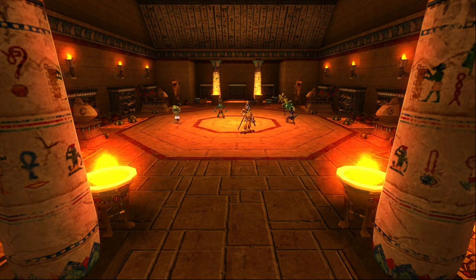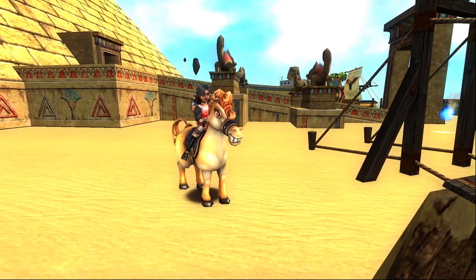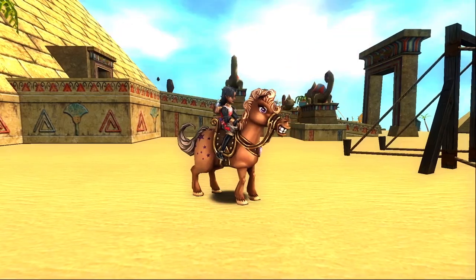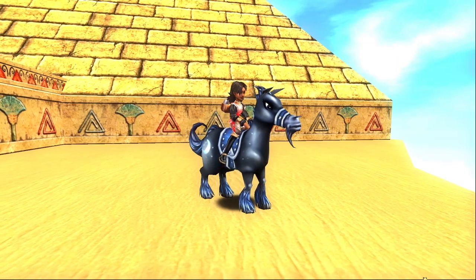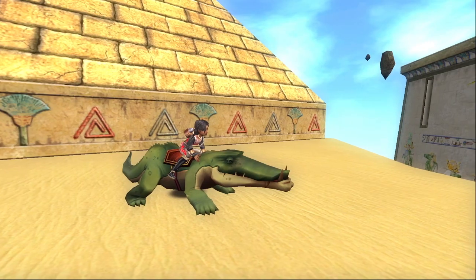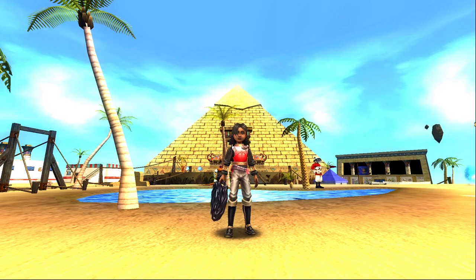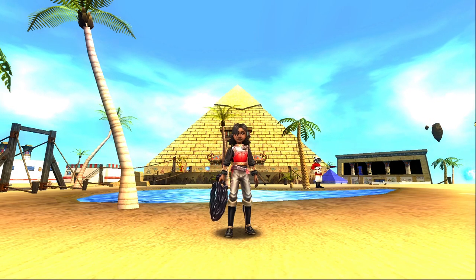I also do not have every single mount, so for the mounts I do not have, I will be showing a picture from Google. Ra drops a grand total of seven permanent mounts: the Sunshine Pony, the Starshine Pony, the Starlight Pony, the Moonlight Pony, the Mander Pelican, the Croc-A-Gator, and the Camel. All of these mounts can be farmed from Ra. Each of them looks cool and looks amazing in any stitch.